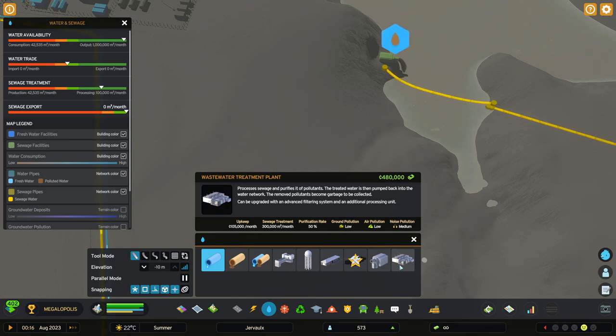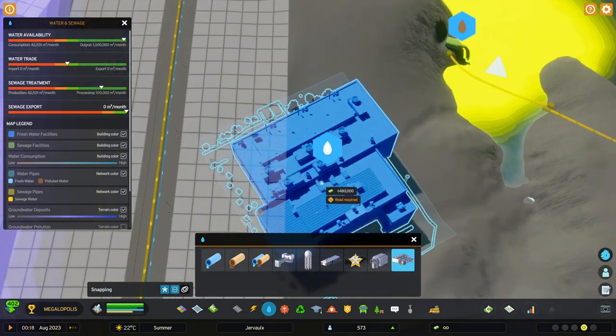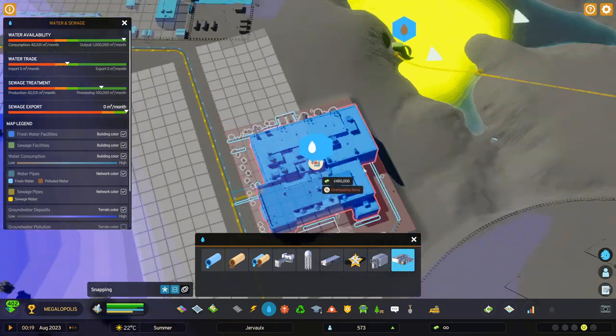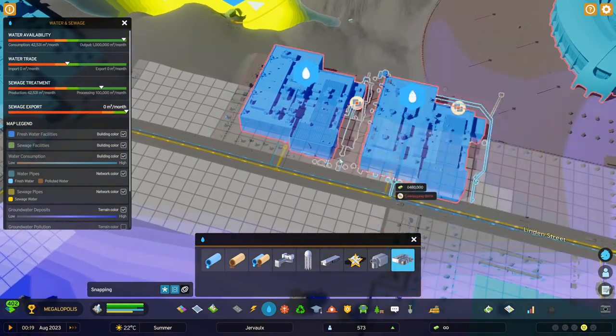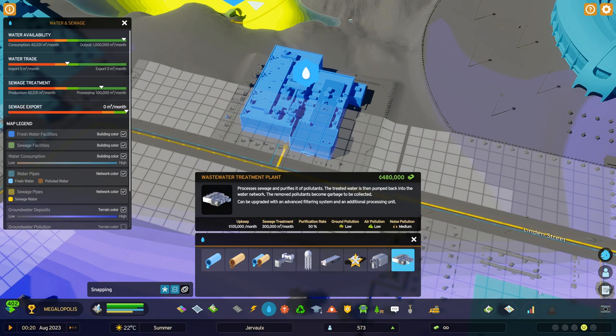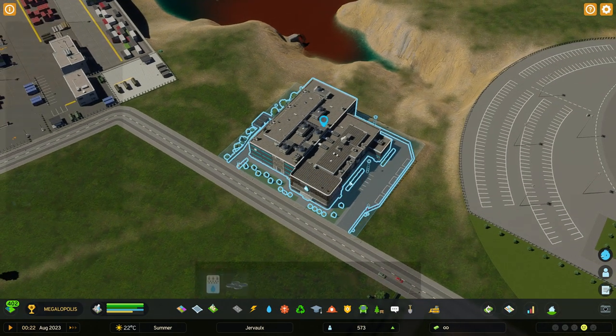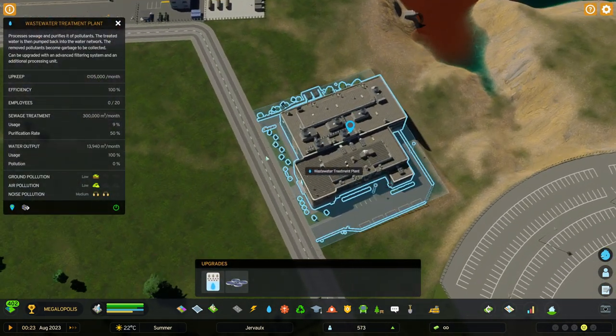Of course, the downside is that it has quite high upkeep, and if you buy it too early you might have high spendings. It also gives back some of the polluted water back to water that can be used by the city. However, not everything can be used like that.